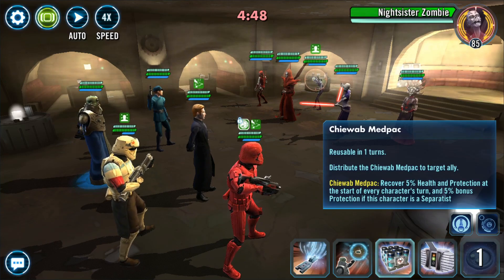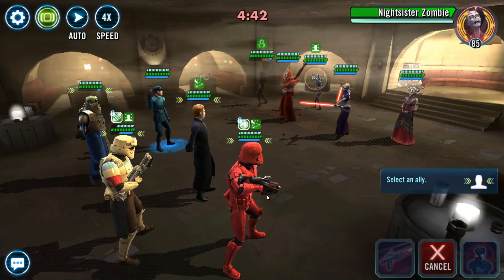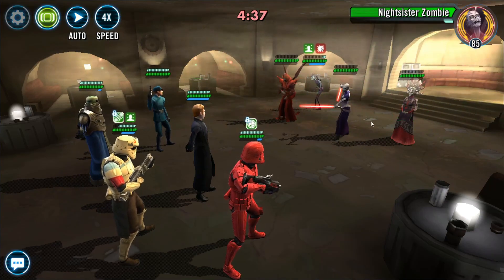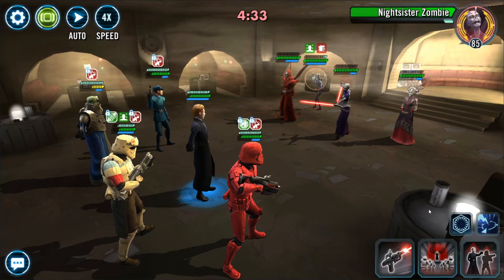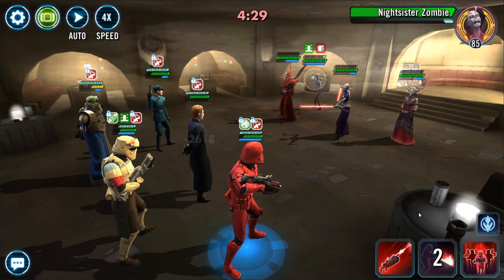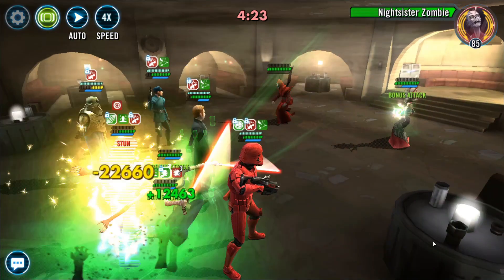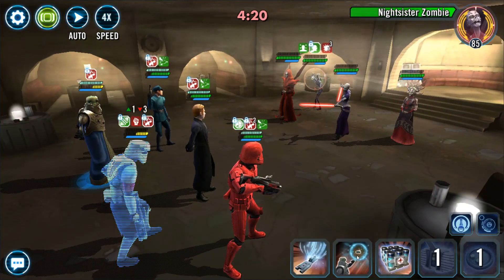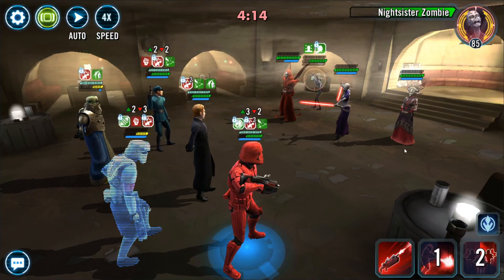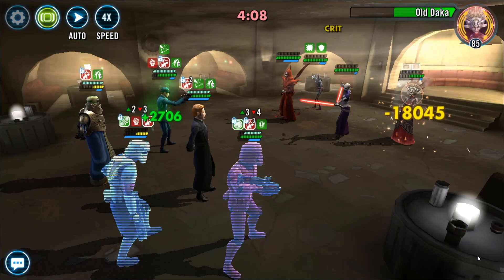I placed the Weapon Tech onto Sith Trooper, then placed the Shield Generator onto Sith Trooper. Pass that offense up and use that AoE — there won't be any revives at this point. So I'm going to pass more turn meter onto Sith Trooper, get some Advantage out on the field. And I almost lost Sith Trooper here — unfortunately I've got him at G11 at the moment. And I'm stuck behind this Zombie taunt.